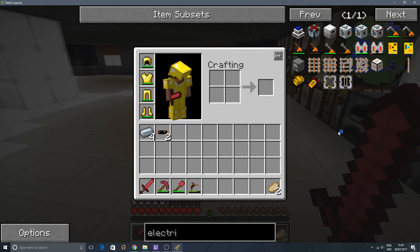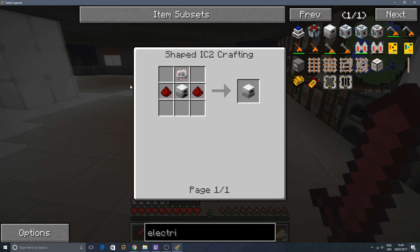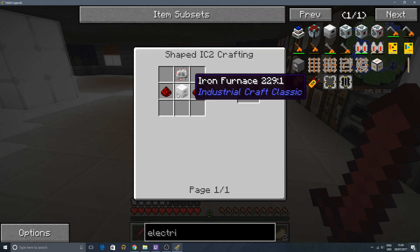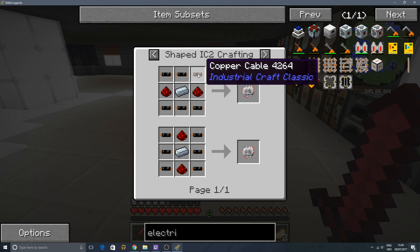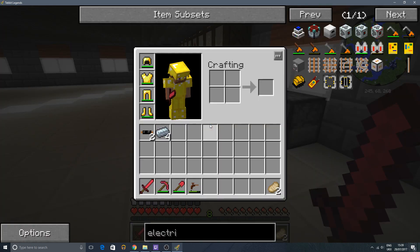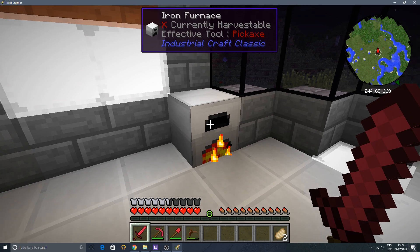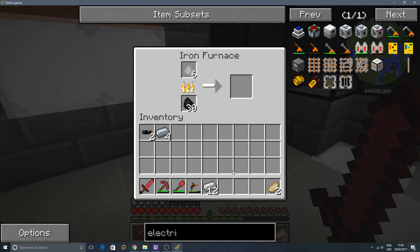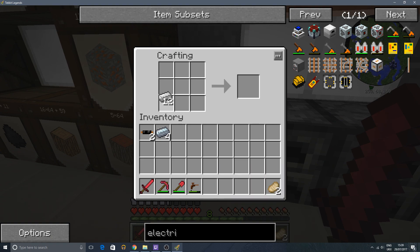We're going to jump straight in with the electric furnace, so let's have a look at what we need. We need two redstone, an iron furnace which we can make in a minute, and an electronic circuit which requires copper cables again. Unfortunately we only have two copper cables right now, so we're going to have to get some more rubber to make some more.